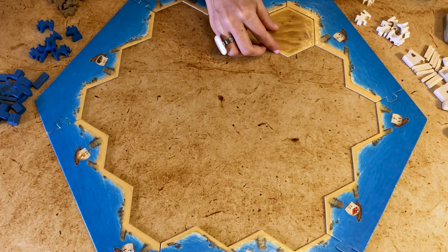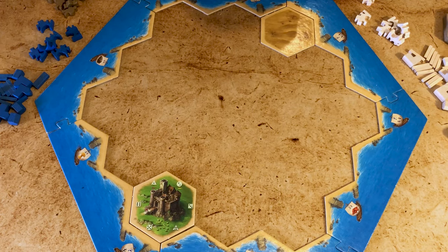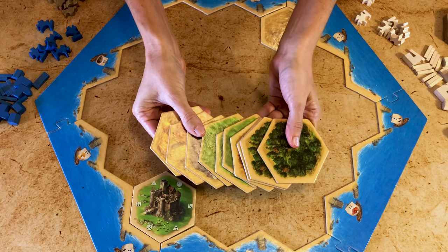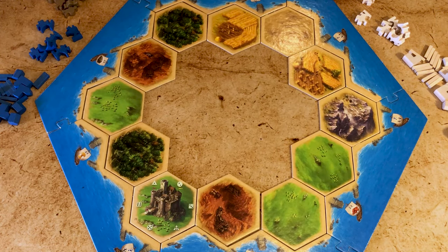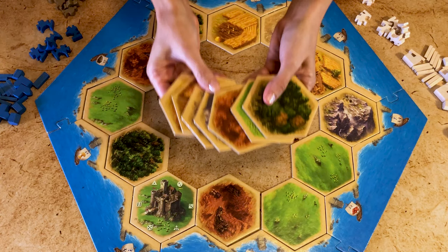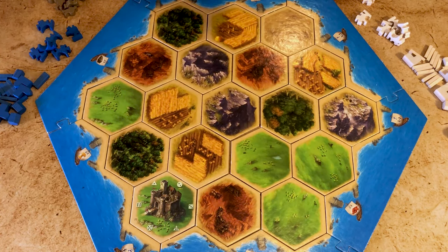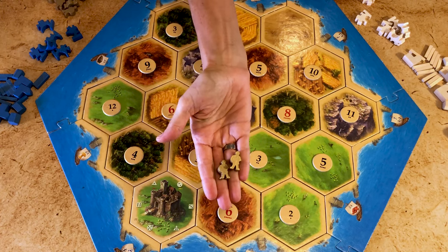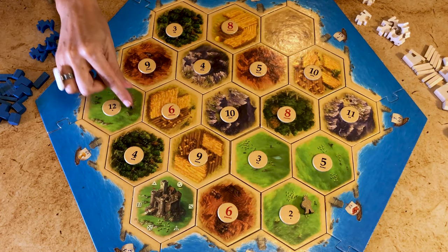To set up the board, place the desert and castle hexes like that here and here. Then place randomly two forests, two hills, three pastures, one mountain and two fields all around the coastline. Then randomly place one forest, one pasture, one hill, two mountains and two fields inland. You should have one forest left. Place the numbers as shown here. Place one barbarian on the two and one on the twelve. The rest of the barbarians are on the side of the board.